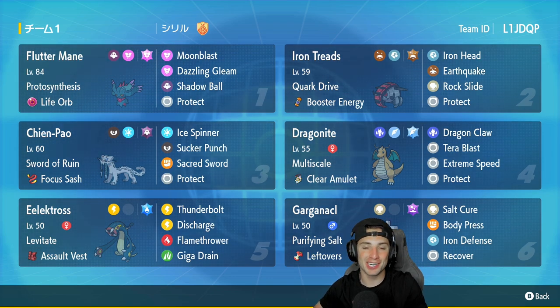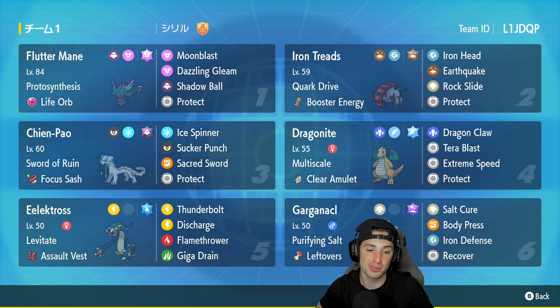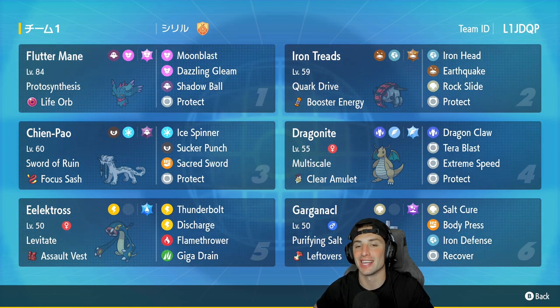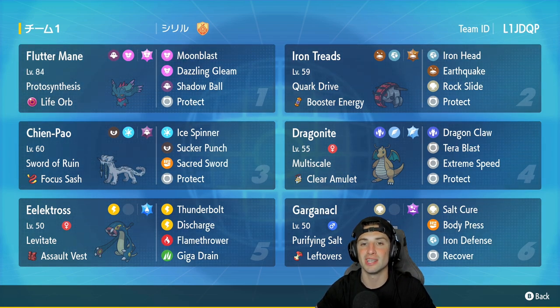In the beginning of today's video I said let's get ourselves at least a winning record, and I prevailed — 2-1. Rocked out with this team, got to use Electrodes and Iron Treads in matches one and three, and I absolutely loved them. They held their own, but Flutter Mane, Chien-Pao, and Dragonite did a lot of the heavy lifting. That's going to be it for today's video. If you enjoyed it, smash that like button, and if you're new here, click that big red subscribe button. Spread love every day — catch you on the next one!